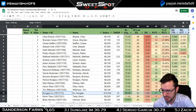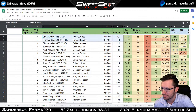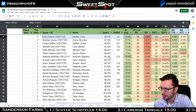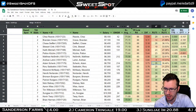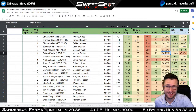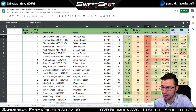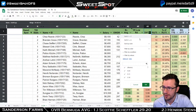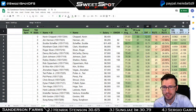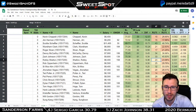Sung Jae Im seems to be the guy for consistent scoring — same with Brian Harmon. Looking at the overall color coding, the redder it is, the more consistent they are with their lowest round compared to their scoring average; the higher the differential, the more volatile the golfer. On DraftKings, we want a good mix of both but should probably err more toward the volatile golfer. That is the last piece of information I wanted to share with you.